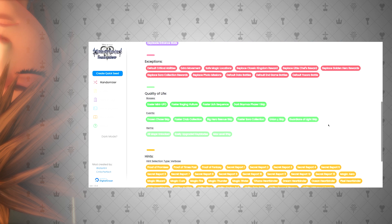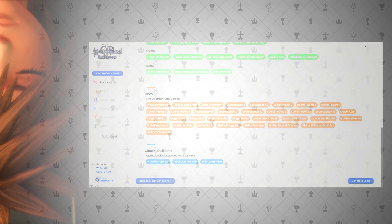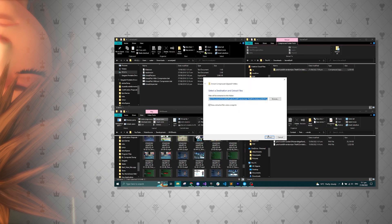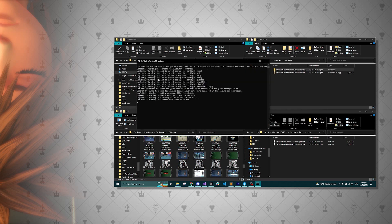After you have made it all the way through the process and generated a seed, you will need to download the Unreal Pack Tool — link in the description. Now a lot of people seem to have an issue with this, so hopefully showing this visually will help everyone out. Basically, you're going to drag the folder that you unzipped onto the compressed bat file, not the Kingdom Hearts 3 folder. Once you've done this, you can just drop it into this folder on the screen.